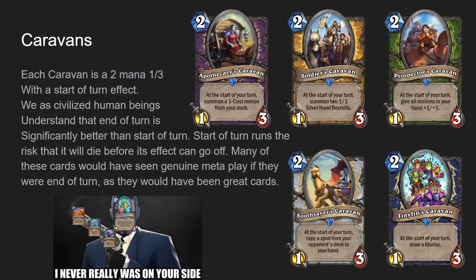And Tiny Thins Caravan, a two mana one-three Shaman minion. At the start of your turn, draw a Murloc. The Caravans are bad cards, to say the least.